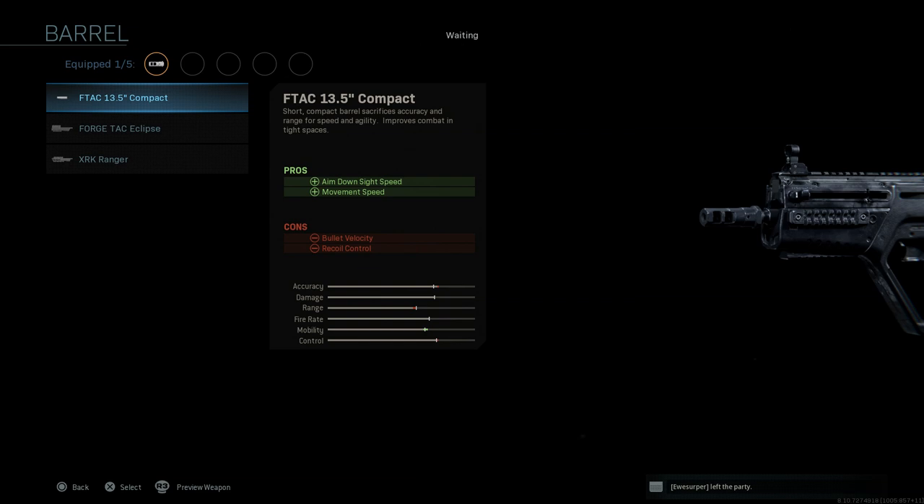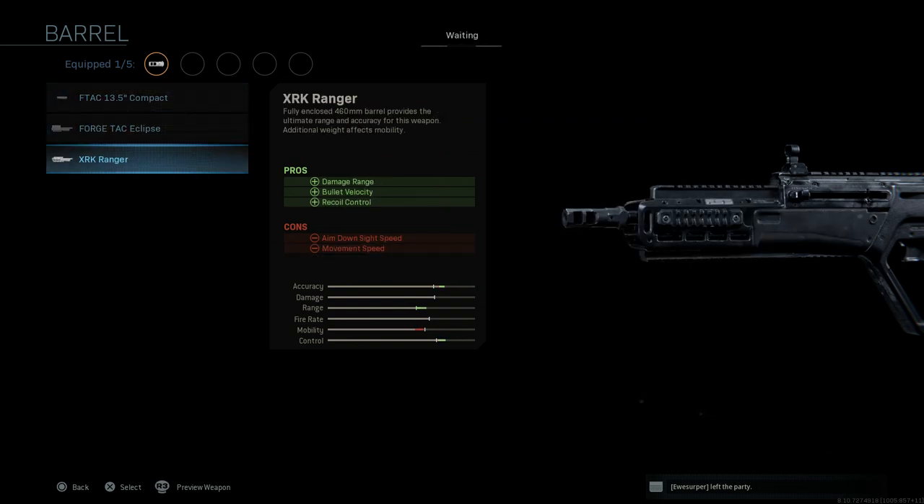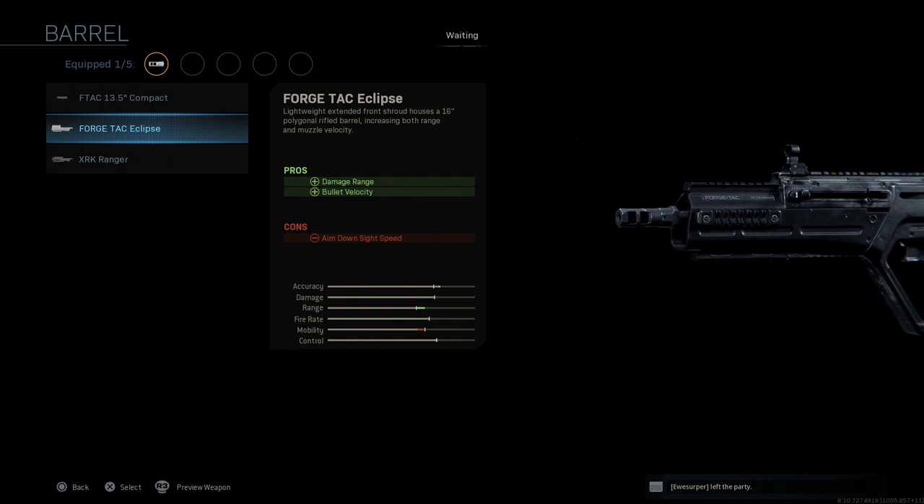The key attachment for this C-TAR build is the ForgeTac Eclipse barrel — a lightweight extended front house 16-inch polymer rifle barrel. This helps with damage at range and bullet velocity, with the con again being ADS speed. In real life, the Tavor C-TAR SBR has a 15-inch barrel, so this 16-inch is as close as we can get. We'll go with the Eclipse for this build.